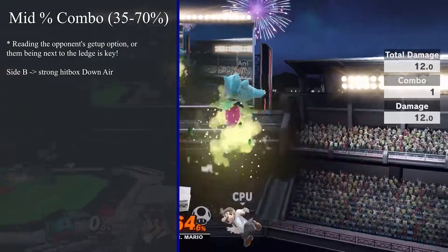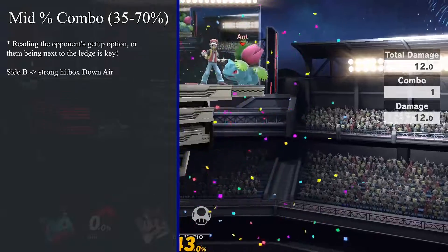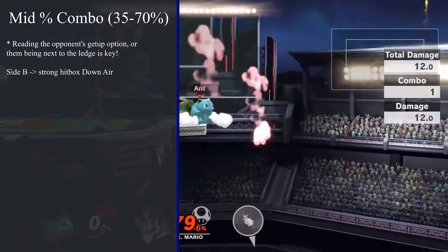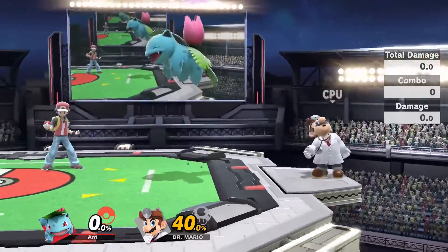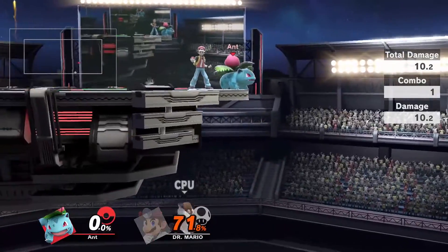If you predict the edge get-up or time it to avoid the get-up attack, you can land a close-range side B, jump off, and immediately down air. This cheesy combo can potentially gimp a character with a weak recovery by the ledge. Ivysaur's down air hitbox is huge and has a strong and weak part — landing the strong part will almost guarantee a kill on a character with a weak recovery.